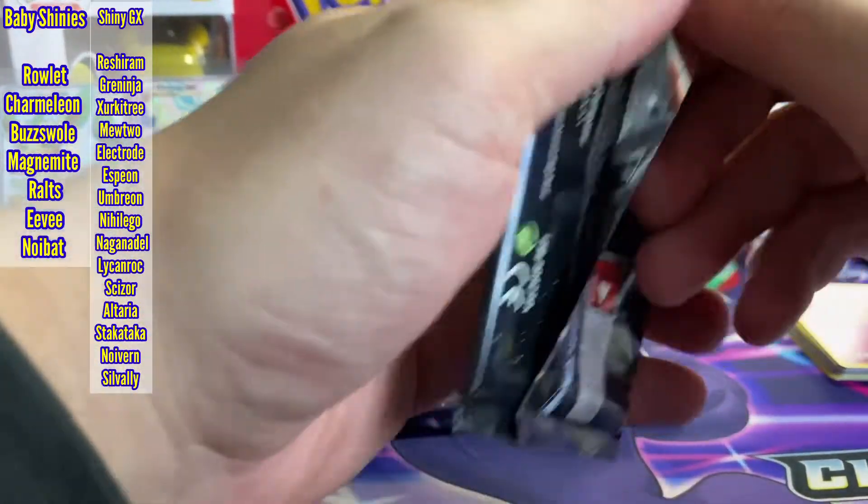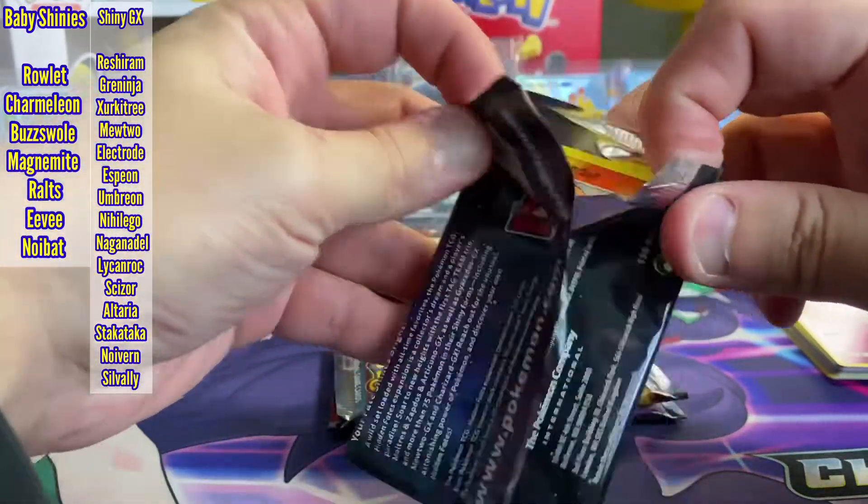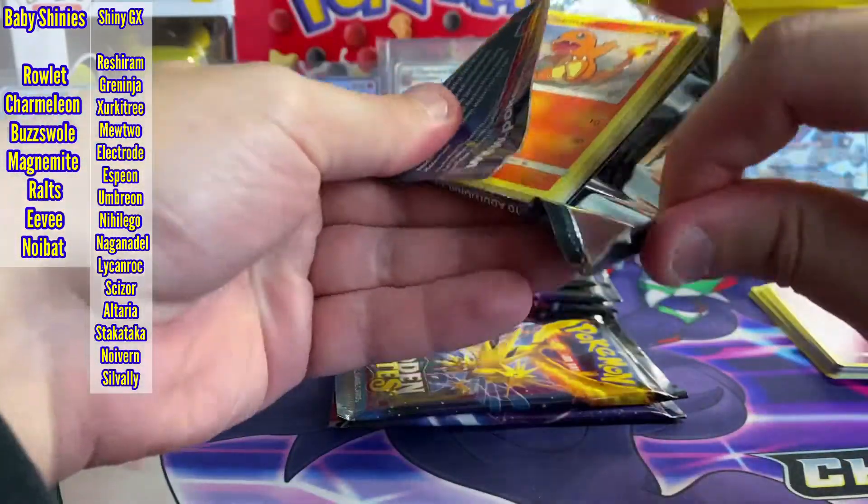Zero for two on shinies — that's alright. That just means the big ones are lurking.